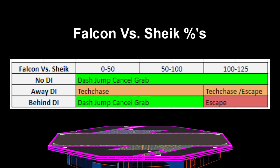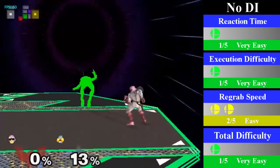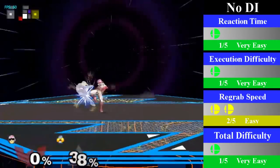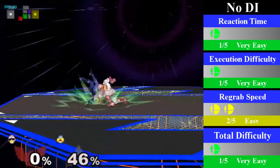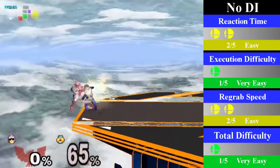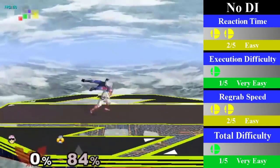No DI goes from 0 to 125%, while behind DI goes from 0 to just under 100%. For no DI, Falcon can just dash jump cancel grab to regrab Sheik. At low percents, this is a small dash jump cancel grab, and at high percents, this is a very long dash almost into a run, and then you want to do your jump cancel grab.